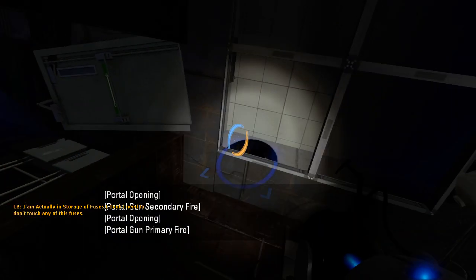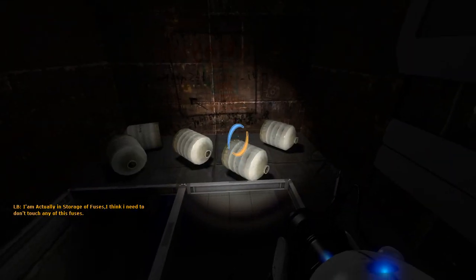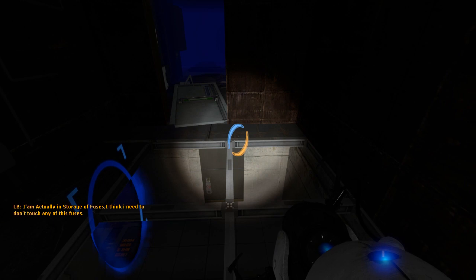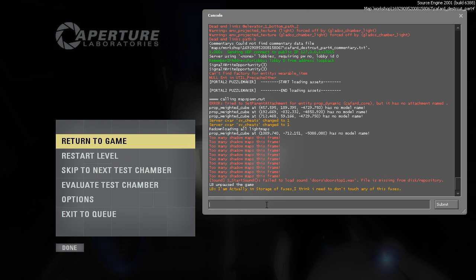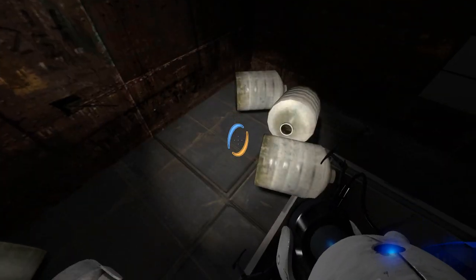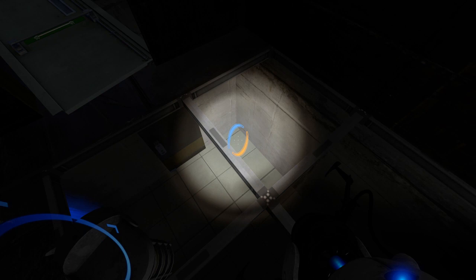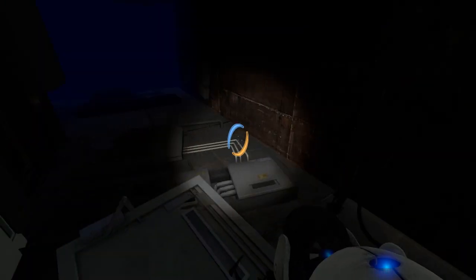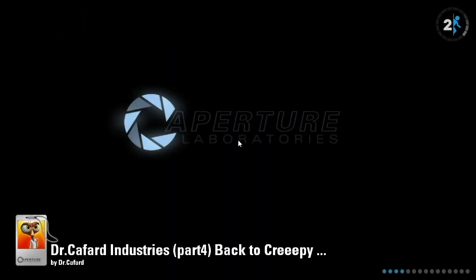Not much to do here, so portal out. It's so weird to have two things in both corners of my screen. I am actually in storage of fuses. I think I need to — I'm actually in storage of fuses, and I think I need to not touch any of these fuses. So I shouldn't touch these? Was that a monkey face? What the heck? Why? What did I do wrong? Maybe those are the fuses I'm not supposed to touch.